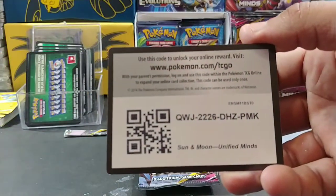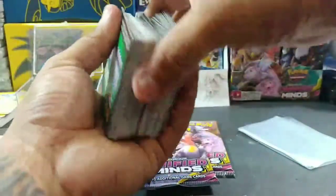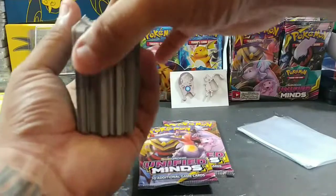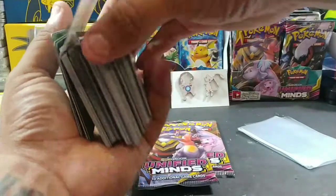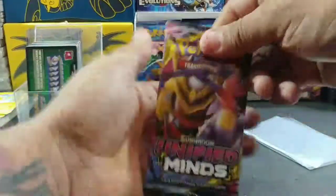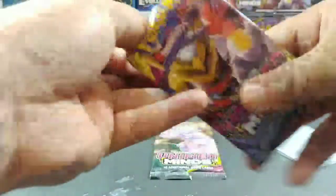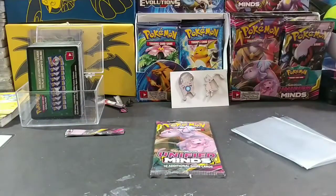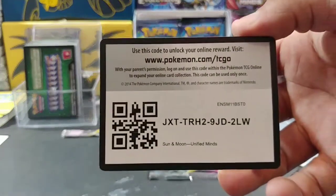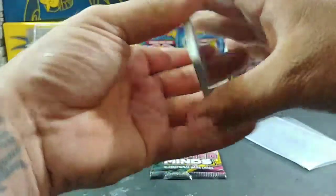Another Unified Minds code — there you go. I'm gonna shuffle these up a little bit for you guys because there are different sets in here; most of them are from Unified Minds but there are some Hidden Fates as well, so check out the rest of the video. Let's see what we got for the third pack — hopefully we got some nice pack magic right here because these sleeves are begging to be used.